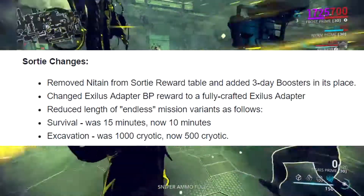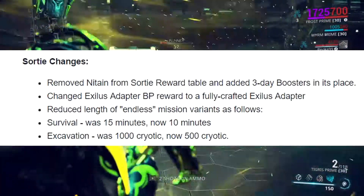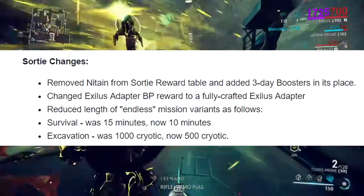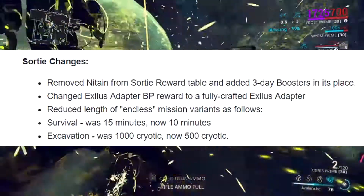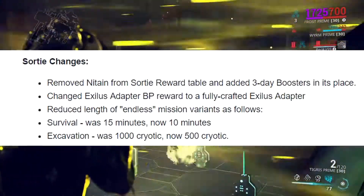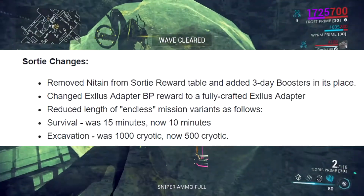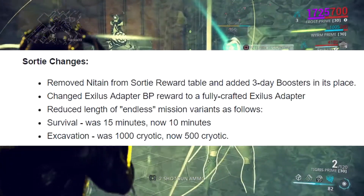They changed the Exodas adapter blueprint reward to a fully crafted one. This is what they should have been doing for Orokin Reactors and Catalysts too — those things should already be built so you don't have to wait 24 hours to craft them. By that time you'll already be doing the next sortie anyway.